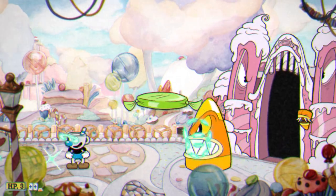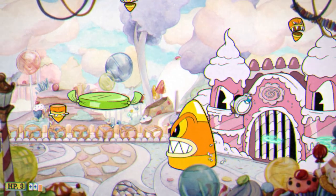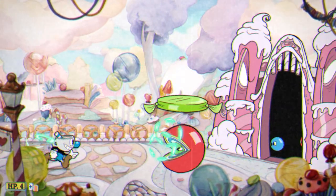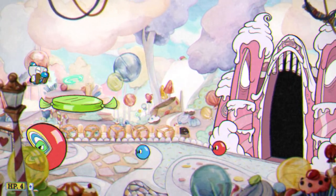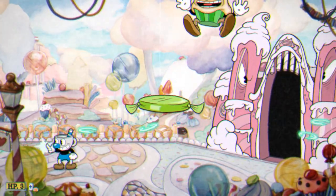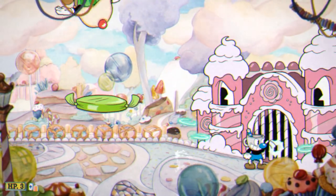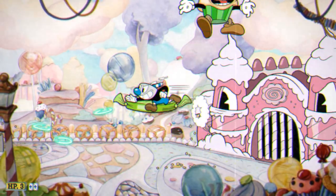Roundabout is exceptionally consistent at dealing damage. The EX also shines here because you have this large open space to bounce the EX back and forth and deal as much damage as possible. Other than Mufsky Chernikov, Roundabout is great for every mini-boss and Baroness herself.